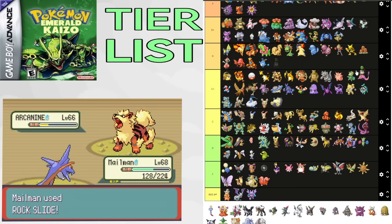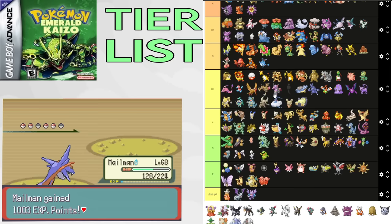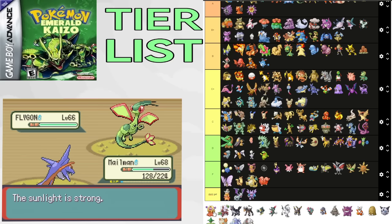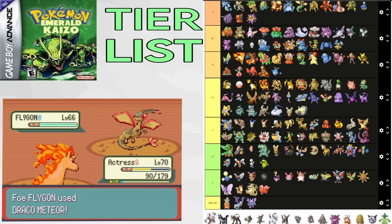Chimecho decimates Brawly — Recover, Wish, and STAB Psychic eliminates almost all of his Pokemon. It's also pretty good for Roxanne and Watson splits. It does fall off pretty hard though. C+. Jynx is a pretty good offensive Pokemon. Heals on Tabitha and overall good for mid-game. Its stat moves are very good for its stats. B tier. Shiftry is pretty good in Sun, and having Dark type is nice in general. Fake Out, STAB moves, and Explosion are all helpful. It's a good boomer on Maxie 2 and decent for Flannery's gym. B tier.